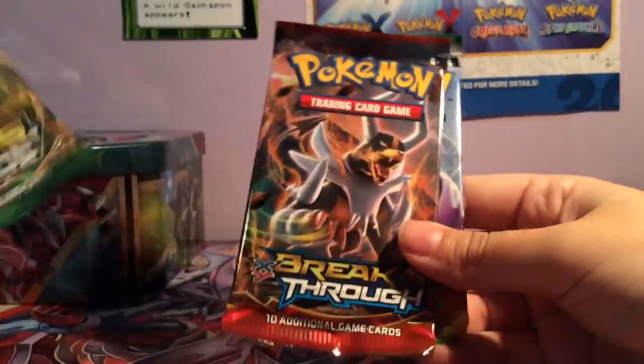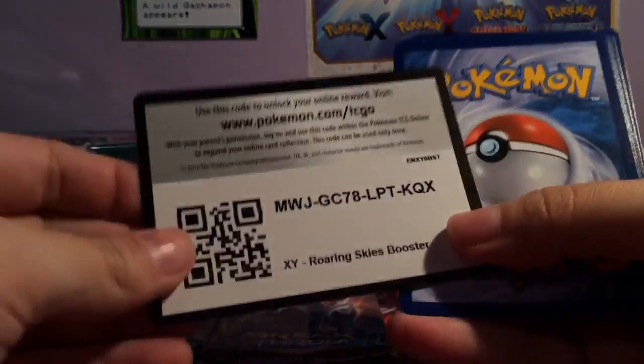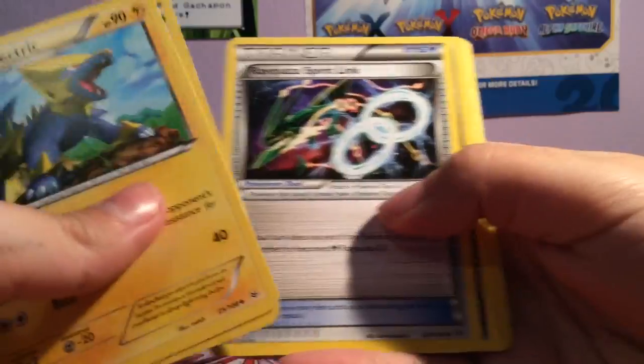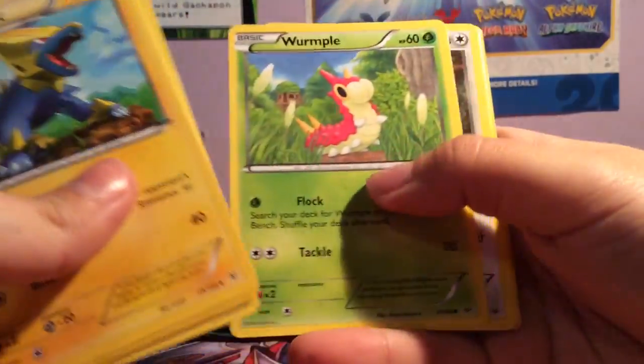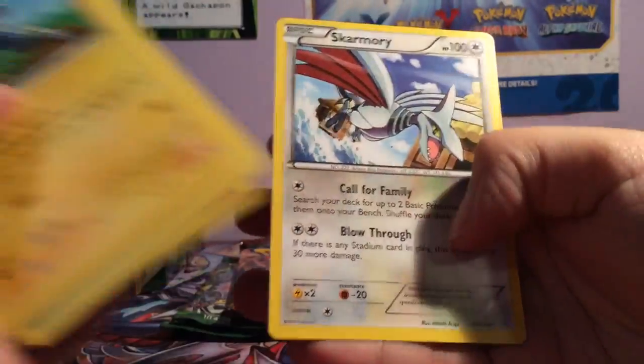So we have two Fates Collide, Breakthrough, and a Roaring Skies. The cards are: Manectric, Trainer's Mail, Rayquaza, Spirit Link, Bagon, Wormpool, Dunsparce, Spearow, Natu, Talonflame, and a Sky Marine.